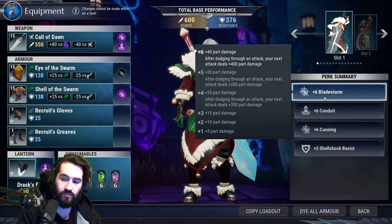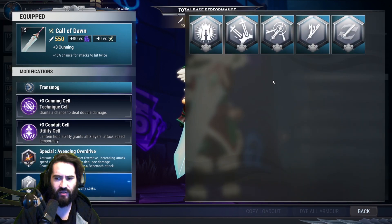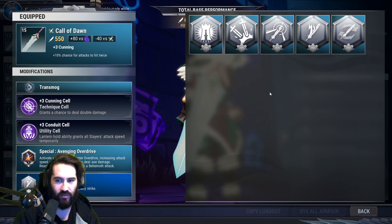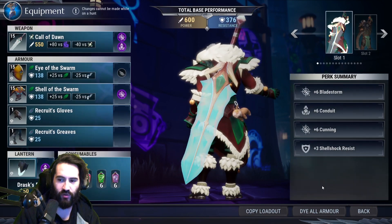On top of that, there's a later mod — I believe it's unlocked at level 8 or level 10 on the sword — called Reactive Hilt. It doesn't take too long to get, but it's very good for amplifying a singular hit that has bladestorm proc'd on it. This is why we're using Reactive Hilt as opposed to momentum pommel, whistling blade, or other higher-damaging mods.